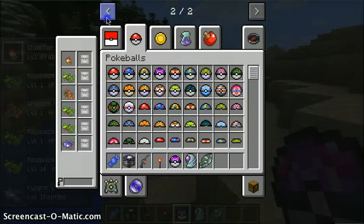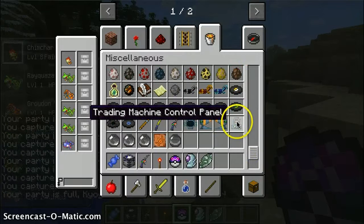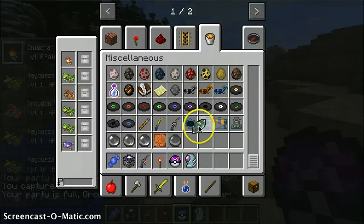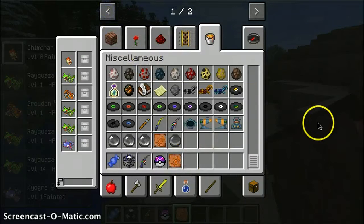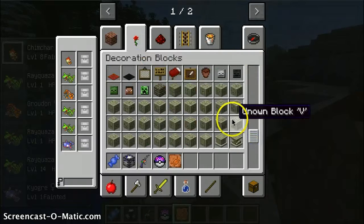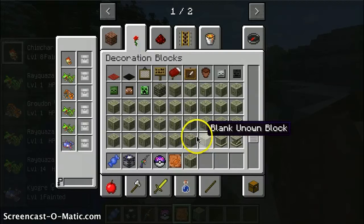Oh yeah, I forgot to show you something. Also there are all kinds of new items, like trading machines. These orbs are for special items too. Creative mode - who needs it? Mystery dungeon map, so I can show you. Here are some awesome blocks of Unowns - I just like the Z, and also question marks. I'll try to spawn those in - they're hard to spawn in for me.